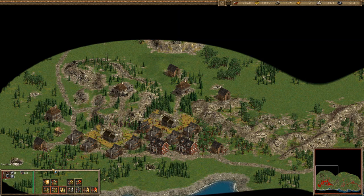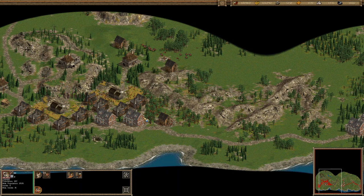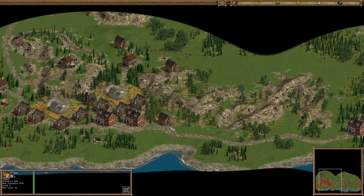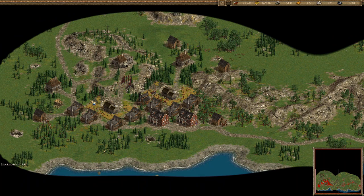Almost enough for a hunting lodge. Do we have militia men and officers? Here we go, our reserve sitting here.